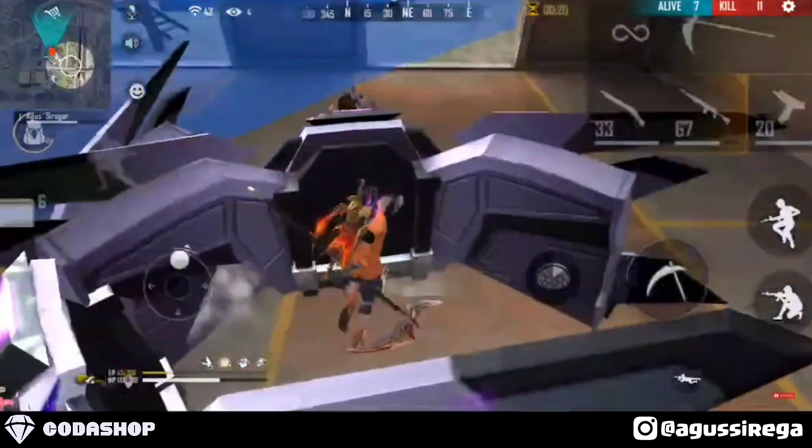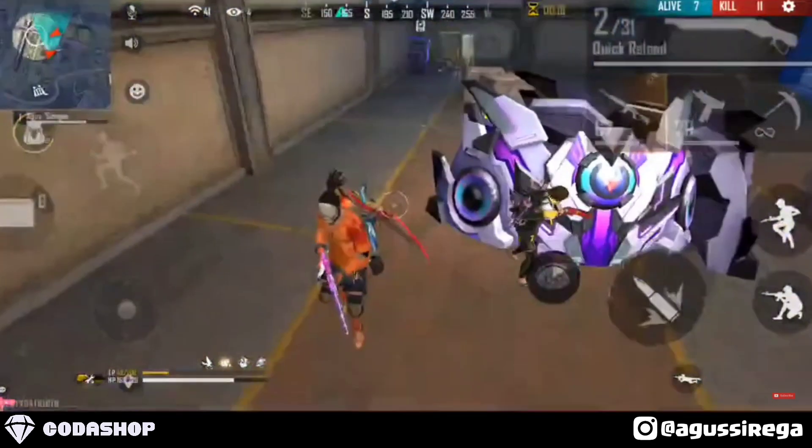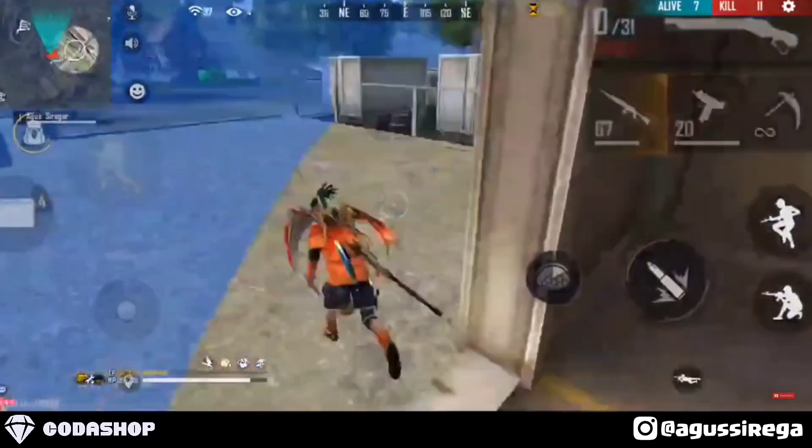Ketika saya pasang blue wall ke depan, ada celah di bagian samping kanan. Kalau kita diam disitu musuhnya bisa langsung jumpshot. Jadi kita langsung memastikan untuk keluar dari blue wall ini dan kalian bisa tarik mundur ke bagian obstacle yang ada di belakang agar musuh tidak bisa menembak kita.